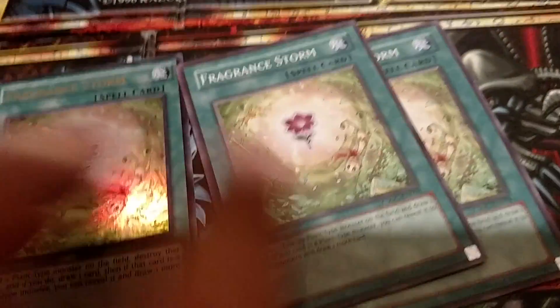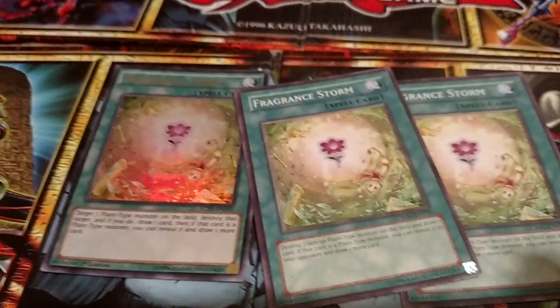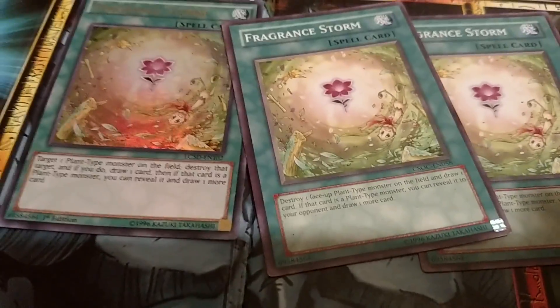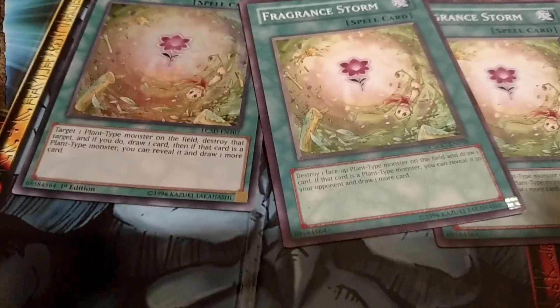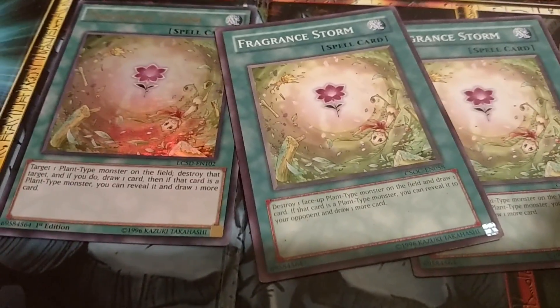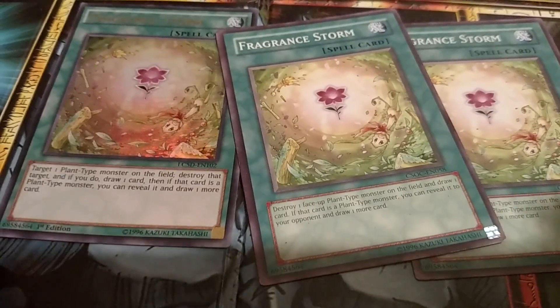Then I've got three Fragrant Storm. With this card being able to choose what monsters are on top of my deck, I can destroy a plant-type monster on the field — and if later on I can turn my opponent's monsters into plants — and then draw a card, and if it's a plant, draw another card. It adds great destruction and draw power for this deck.